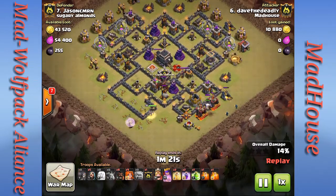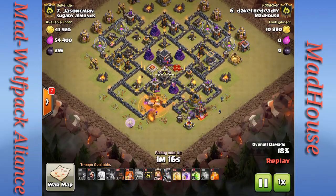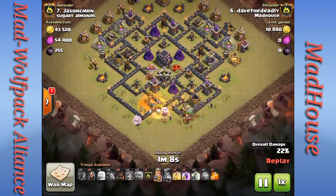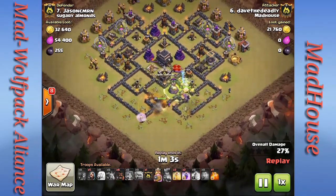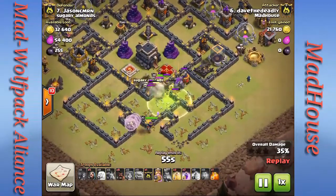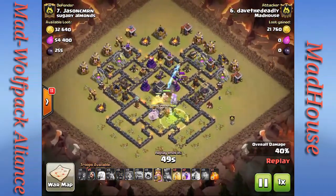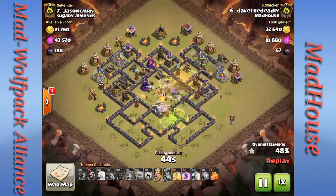He drops wall breakers, the clan castle gets tripped. He drops a poison spell and the Archer Queen takes care of the dragon and baby dragon from the clan castle. Now the valkyries and Barbarian King go in, jump spell is down to get into the core, defenses are going down. The Barbarian King goes down, and then he drops a clan castle full of hogs plus another group of hogs at the two o'clock position — they're all going to meet right in the middle.